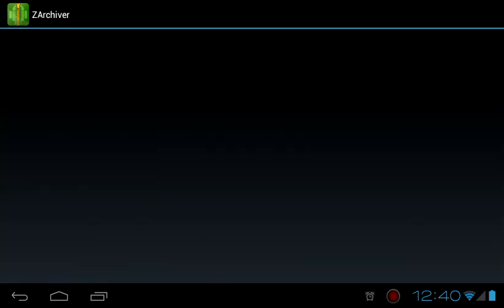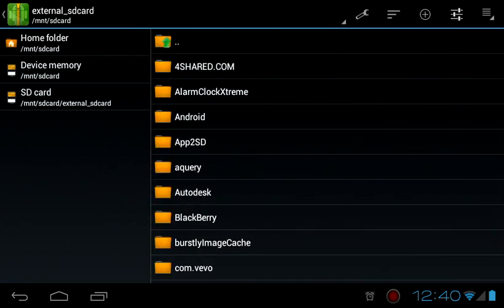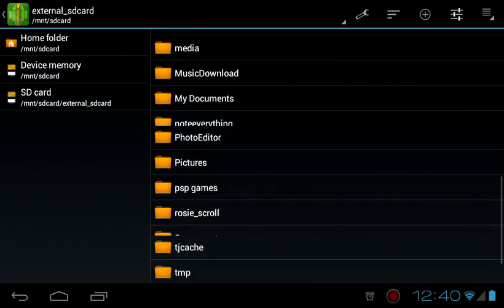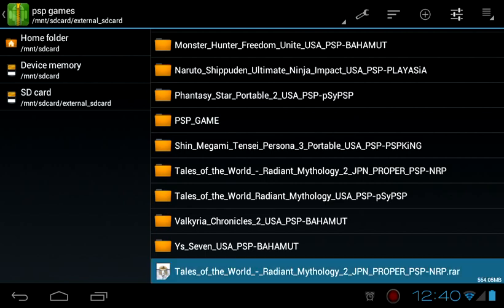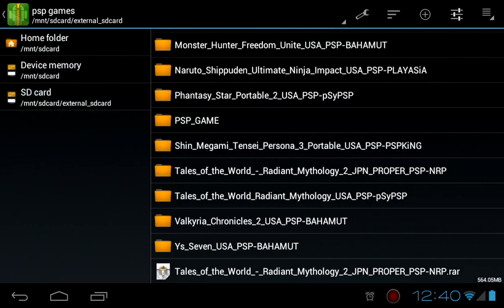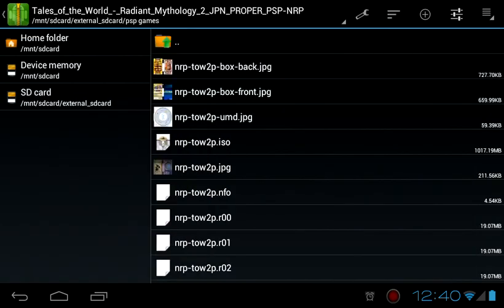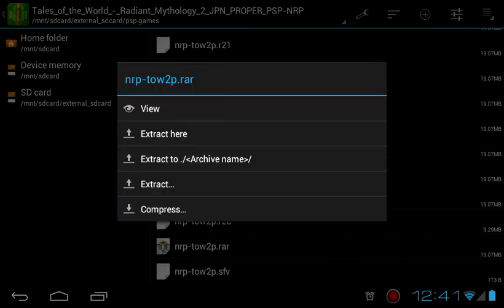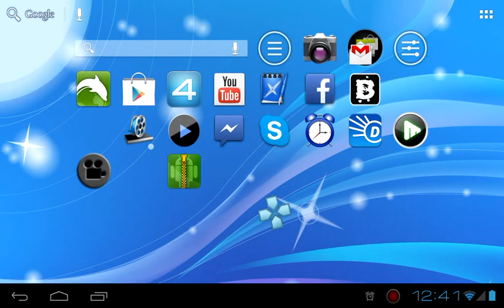The game will obviously be in either a rar or zip file and you just find it. In my case the game is in the external SD card under PSP Games. Press on it, then press 'Extract Here' — it will extract and you'll get a folder. Open that folder, scroll down, and extract the rar file here again.